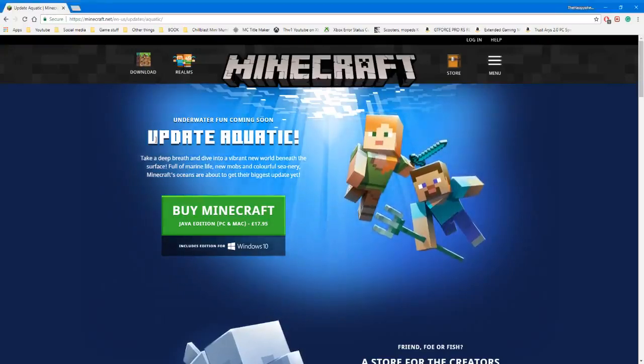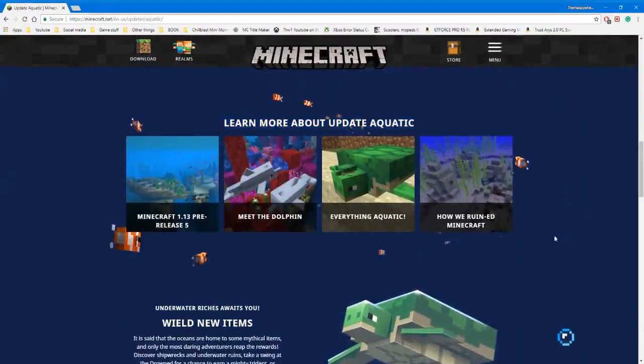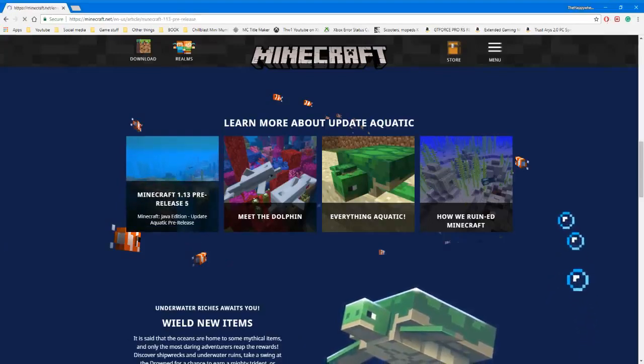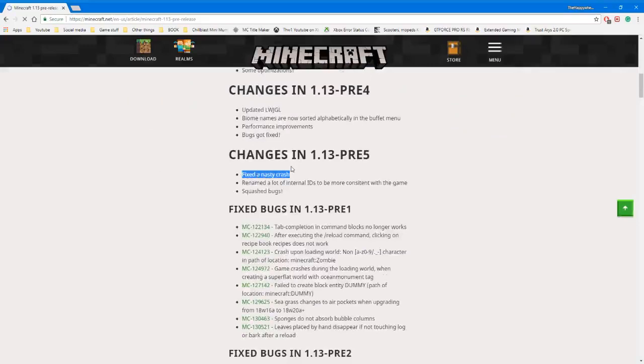Actually, hang on a second, I think I saw something when I was loading the game. Let me just check Mojang's website quickly. So I'm on the website for the Update Aquatic, and let's scroll down — see if there's anything new. Here we are, learn more about the Update Aquatic. Wait, there's a pre-release 5? Since when was there a pre-release 5? Fixed a nasty crash — let's check that out.